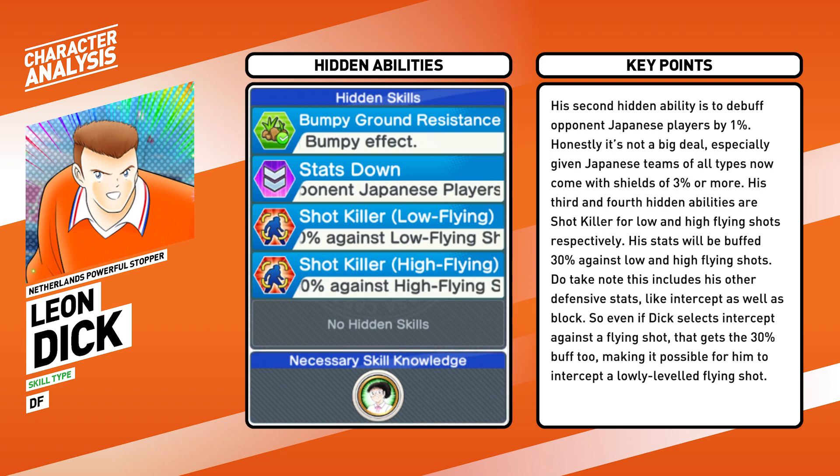His second hidden ability is to debuff opponent Japanese players by 1%. Honestly, it's not a big deal, especially given that most Japanese teams come with debuff reduction of 3% or more. His third and fourth hidden abilities are shot killer for low and high flying shots respectively, so his stats will be buffed 30% against low and high flying shots.